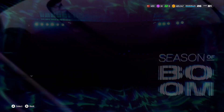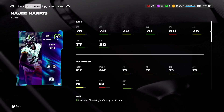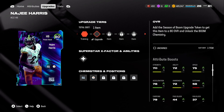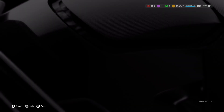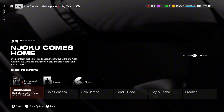Let's check the objectives — we have more rewards coming. Here is our Naji Harris card. This card is absolutely horrible; he will not even be making the team. Even when upgraded, he is so bad. I'd only be upgrading him for the Season of Boom chemistry. He has 81 speed when fully upgraded — horrible. Not a good card at all.